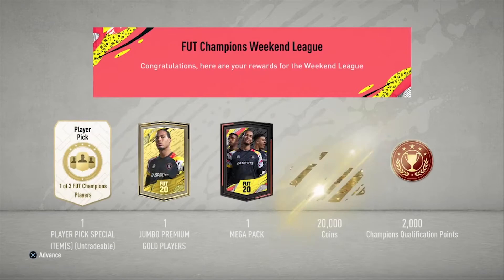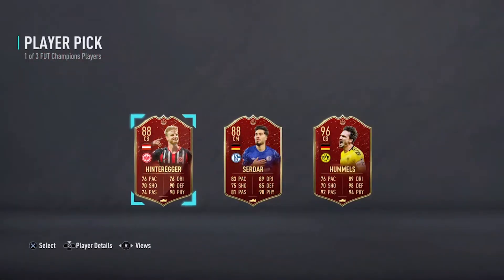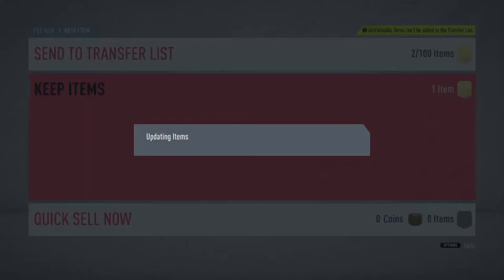Alright, so I got a Silver 1 pack since I didn't play much this week. Let's see what's in the pack and I really hope it's a gold player. Give me one, please. Yes, oh my god, it's a 96 center back Hummels, the best one out of all of them. Let me know in the comments if he's a W or an L if you have this player.